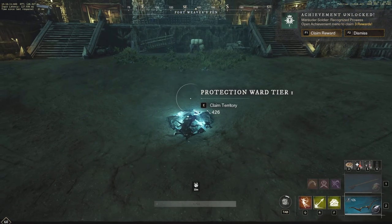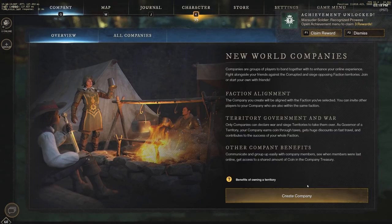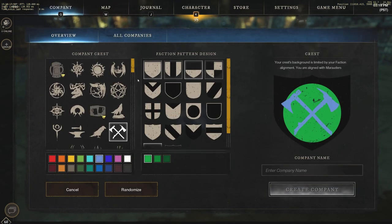We go to the protection ward tier one. Like I said, in the middle of Weaver's Fen we have to join or create a company first. So the first thing we have to do is go here — we're going to have to create a company. I believe you can change the crest later on. There we have it, we have Sentinels, and we can create the company.